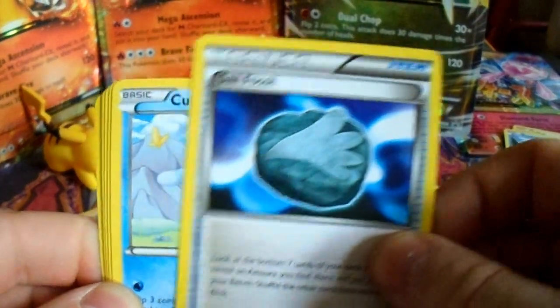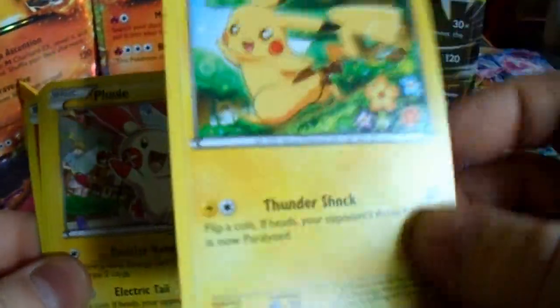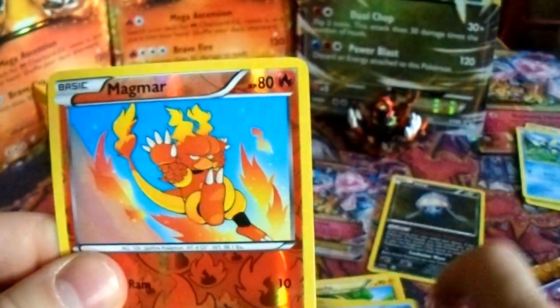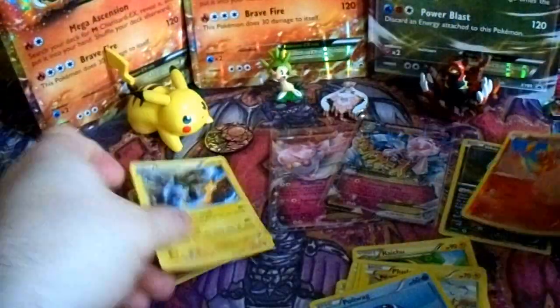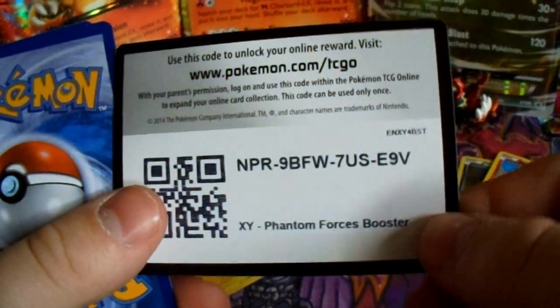Because you guys have really helped me out. Continuing the pack: Sail Fossil, Cubchoo, Slack Off, Pikachu — that goes with Raichu — Plusle, which goes with the Pikachu family, Poliwag, Magmar, and Electivire. Not bad. No holos yet but there's still more to come. I'll give away this code card from Phantom Forces.